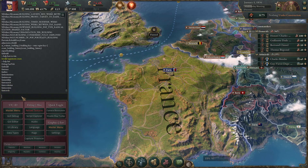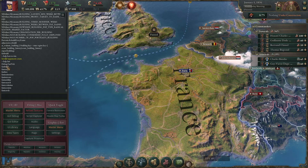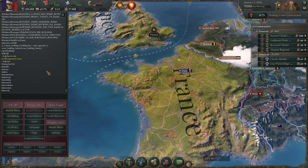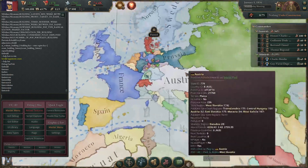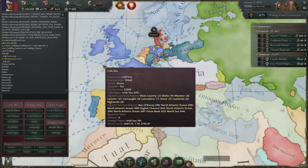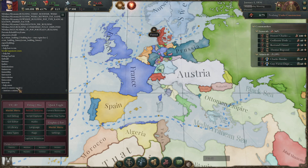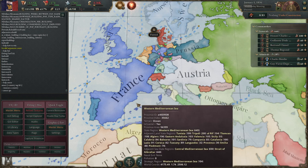Help fast is probably the most important category of things when it comes to how to use the console, because this is going to allow you to very quickly test in real life the implications of different technologies, different government forms, different institutions, different laws. You can also use 'help annex' and it'll tell you how to annex a country — it says country tag slash ID. You can find that by mousing over a country and seeing the country ID, for example 36 SPA. So if I wanted to annex Spain, I just do this. Done — annex Spain.